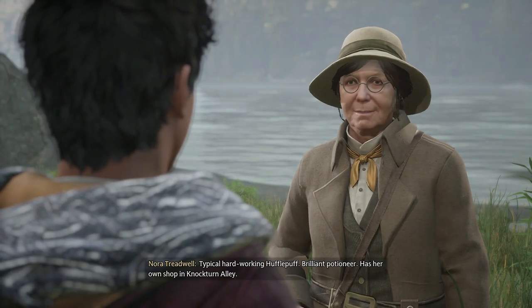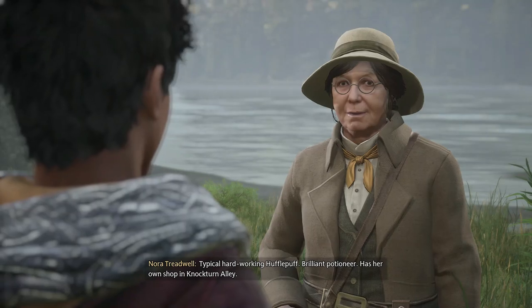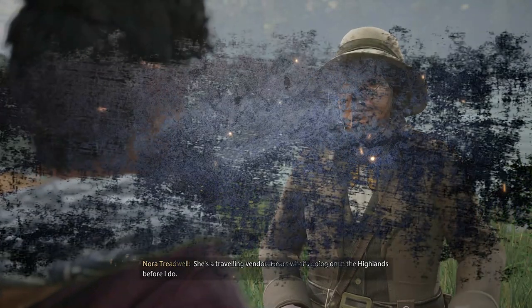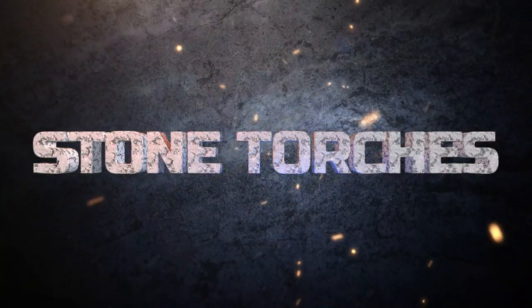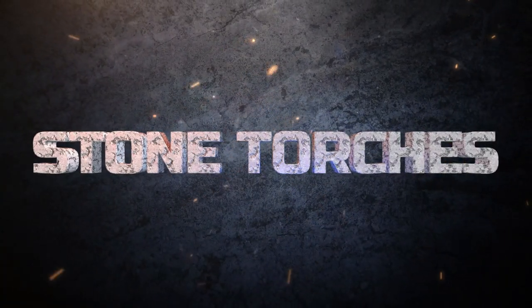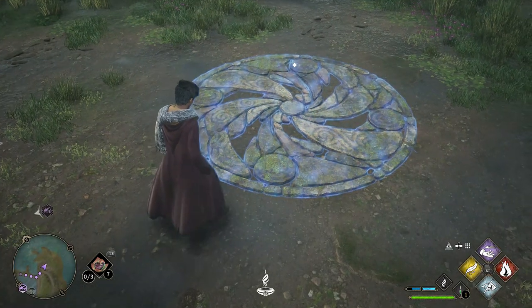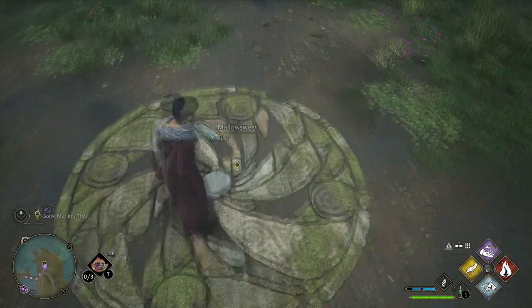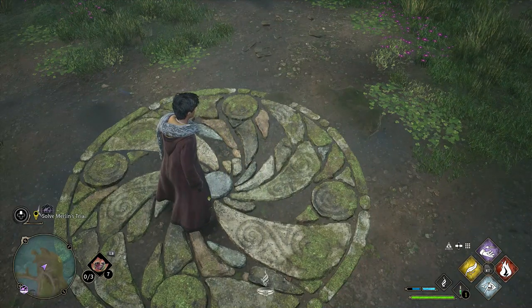Very early on in your adventure you're going to meet Nora Treadwell, who will tell you all about Merlin Trials and introduce you to the very first kind — the one with the stone torches. It's a nice easy one to start off with and shows you exactly what you've got to do with Merlin Trials in general. Every single one of them is activated by stone platforms and you're going to need Mallowsweet in order to activate them.